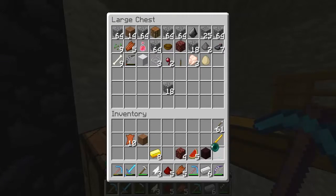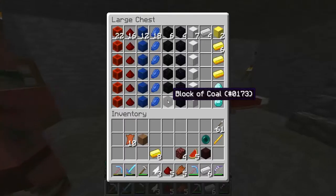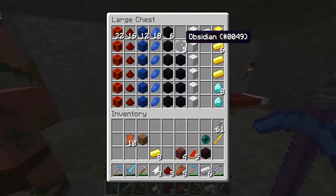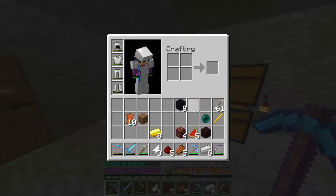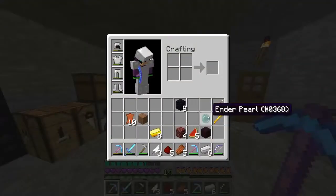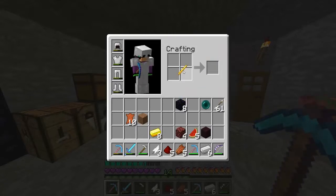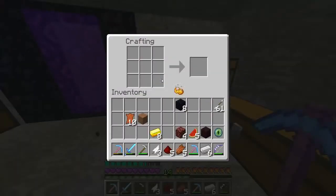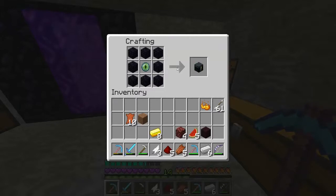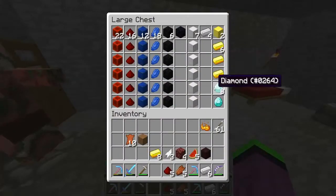Let's make our ender chest. First we need the blaze rod and the eye of ender pearl, and then we need eight obsidian — which we should have, just about enough with one spare. I'm pretty sure the recipe is the blaze rod in the center and obsidian all around. Yeah, that's it — got an ender chest, woohoo!